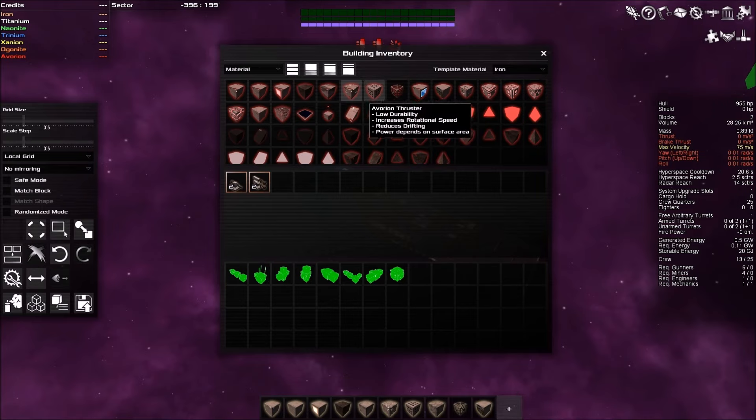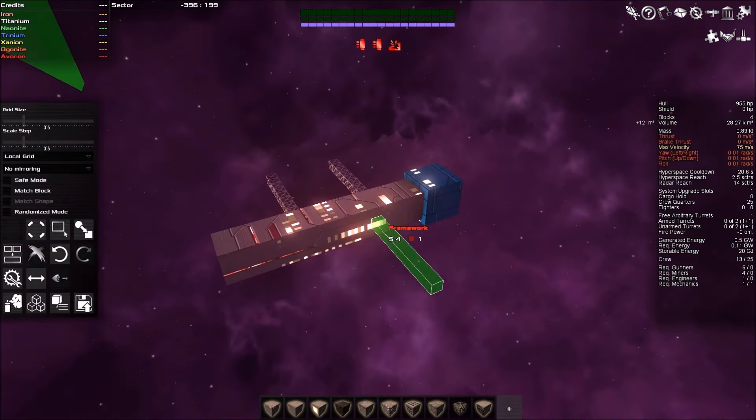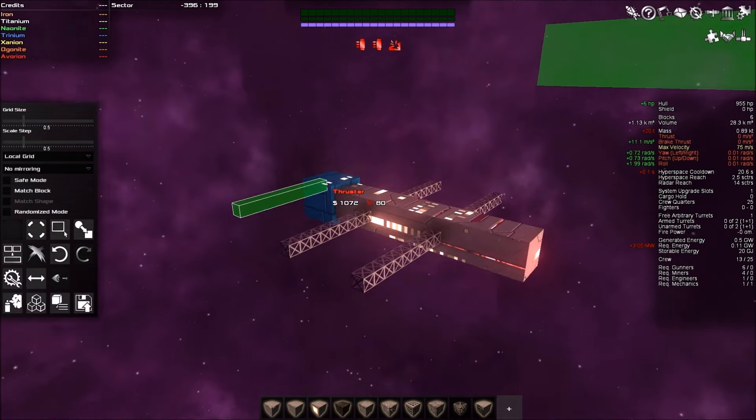We're going to add some thrusters and some framework. The framework is kind of — it's hard to describe. Let's make it a little bit smaller. You can rotate it around — the controls take a little bit of learning but you can make a ship of pretty much any shape you want. I'm sure some insane builders out there are laughing at my building skills, but you can definitely do some incredible stuff with this.